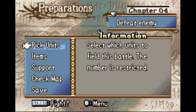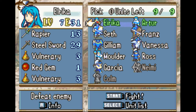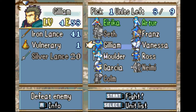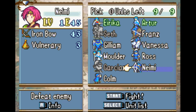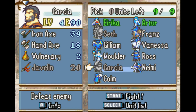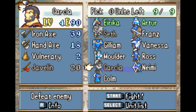This is the first time we get to pick our units — you cannot pick more than nine. I'm going to immediately get rid of Seth and take out Garcia and put Colm and Nami in there. I'm not a huge fan of Garcia. I'll probably level him up later, but if I do, it'll be in some of the optional places that are nice for grinding.